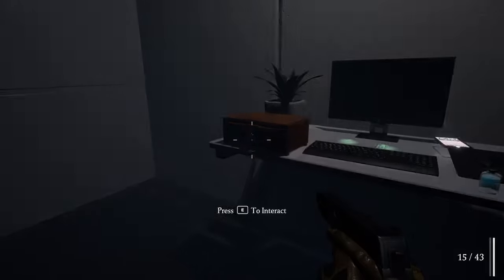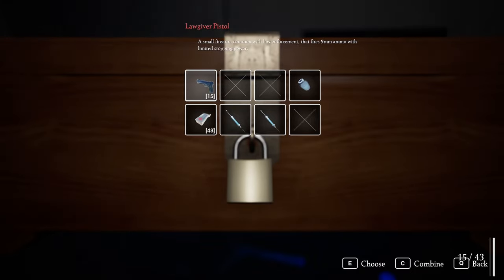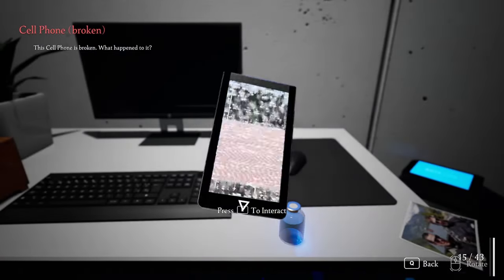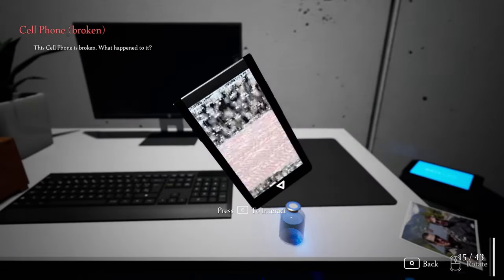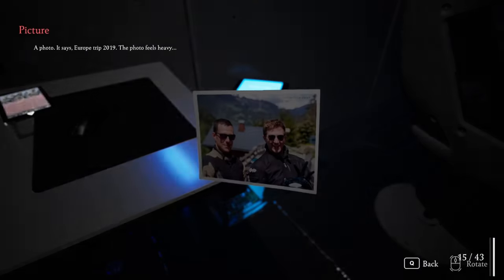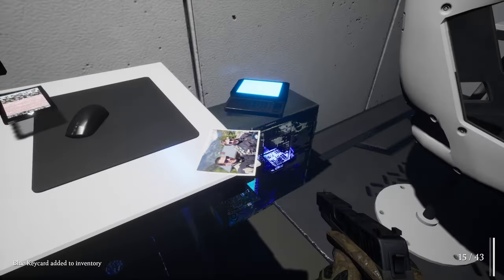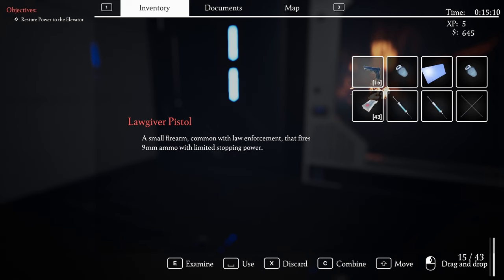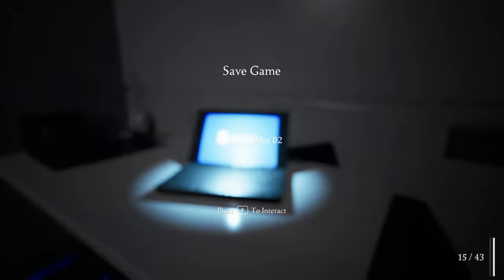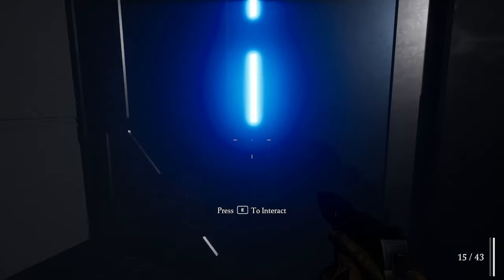What do we got in here? A locker that says 'Old Betty' — there's definitely a gun in there. Not sure how to open it yet, but we've got money, I'll take it. Cell phone is broken — maybe it was sabotaged. Nice gaming desk though. Photos — Europe trip, it feels heavy. Ooh, blue key card! This key opens the door that corresponds to the card's color. Absolutely gonna save the game.